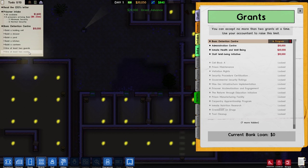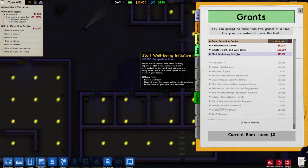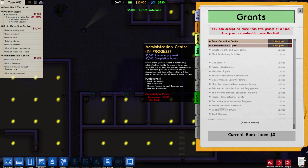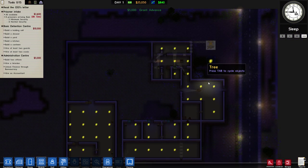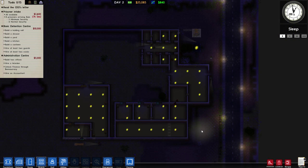The next easiest grant to do will probably be this one because we just need to continue adding stuff we're already going to add and unlock some things through bureaucracy — that one gives 5,000 and another 5,000 once everything on the checklist is done. I should mention that we are missing one very important room: we are missing the shower room, which has to do with hygiene.